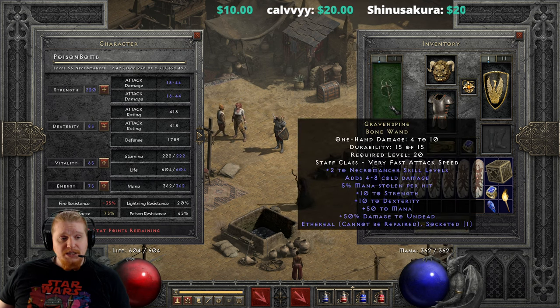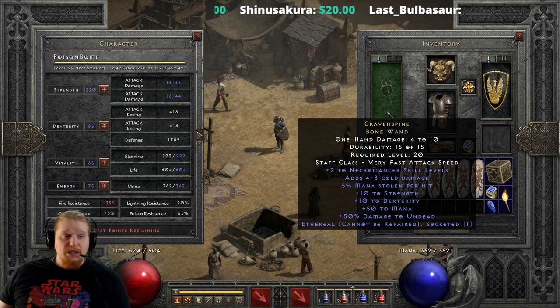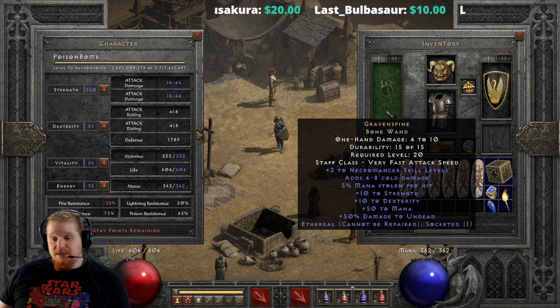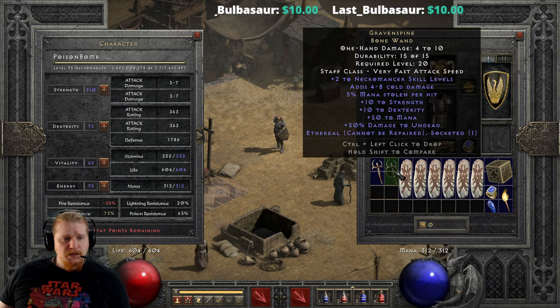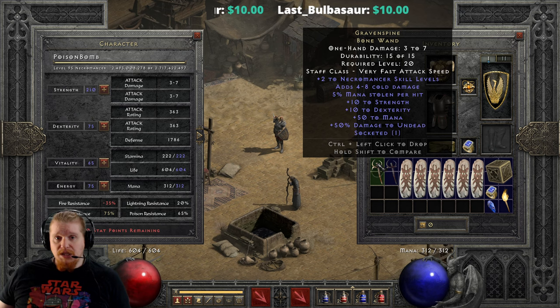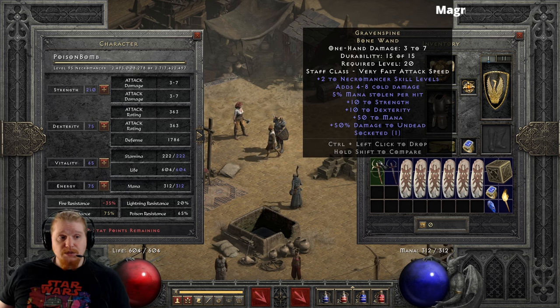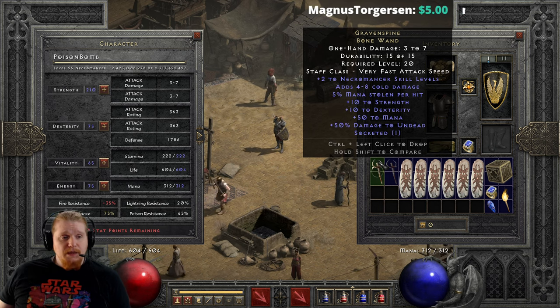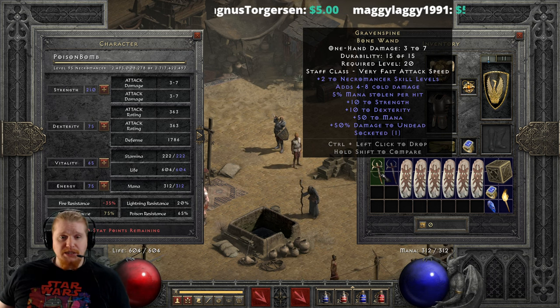We also have the ethereal version, which has 4 to 10 damage. You probably wouldn't want to hit anything with it anyway, since it's a wand — it doesn't lose durability unless you actually hit something, so you just hold on to it and use it for its arcane powers. All in all, this is a generically good wand for a necromancer: plus two skills, plus 10 strength, plus 10 dexterity, and up to plus 50 mana are all amazing. The cold damage and mana steal are a bit lackluster but just extras on top.